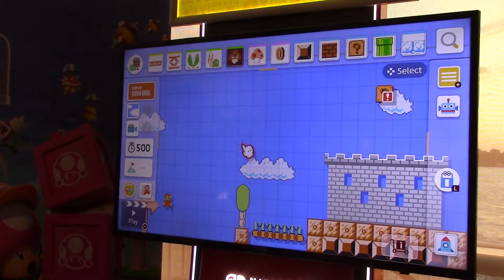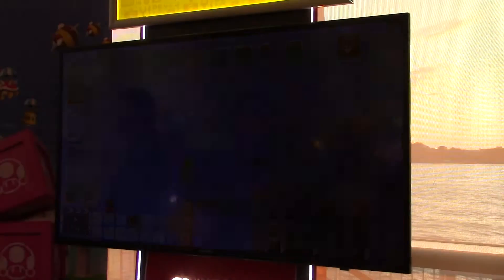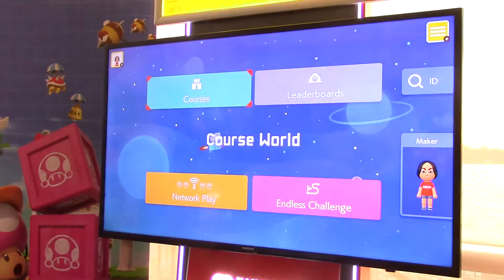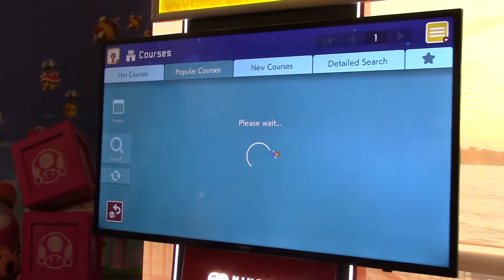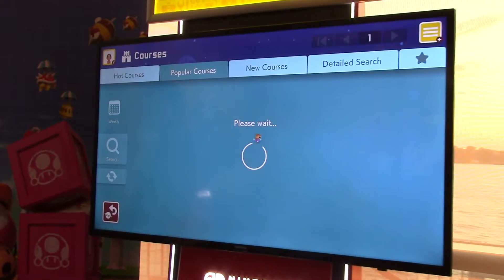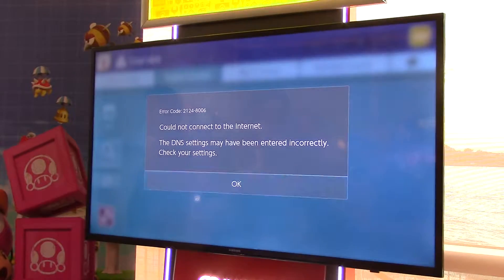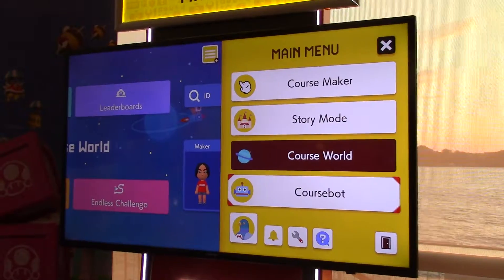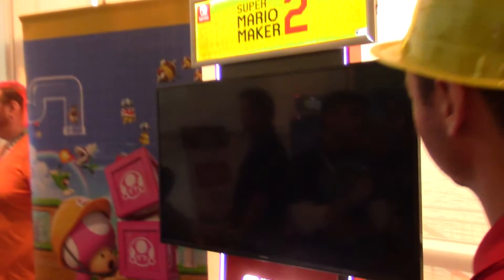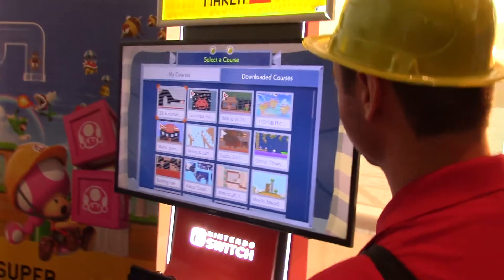If you go into Course World, it actually sorts things for you. You can jump into courses and see popular courses — these are courses that people online have uploaded and liked. You can see all the most popular courses, and that's super fun to jump into. Some of these are ones that were downloaded for the show today.